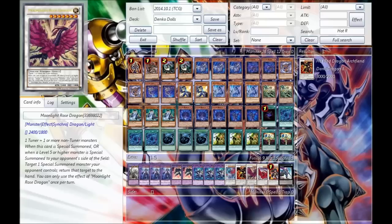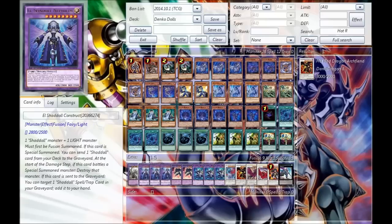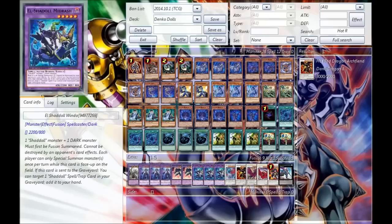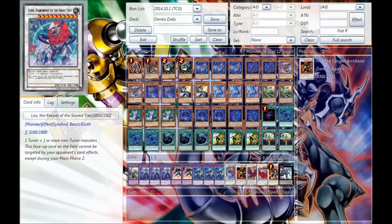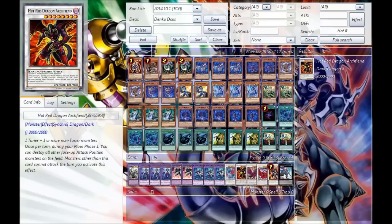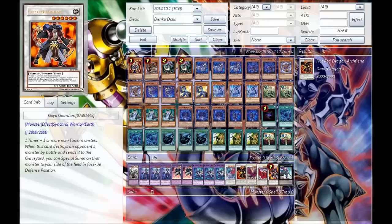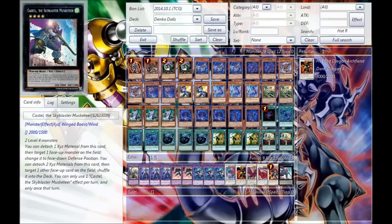As for the rest of the extra deck, we're running one Shekinaga, triple Nephilim, double Dark Law, triple Midrash, one Leo, one Hot Red Dragon Archfiend, one Moonlight Rose Dragon, one Black Rose Dragon, one Goliath Guardian, and finally one Castel — and that runs up the extra deck. So tell me what you guys think about this, and I'm out!